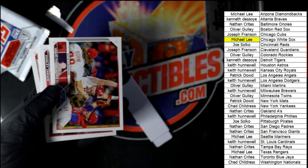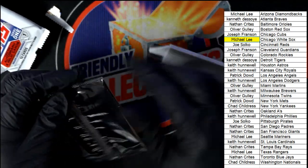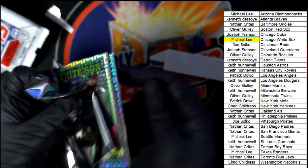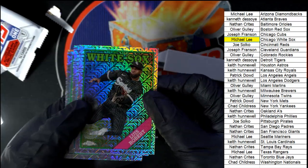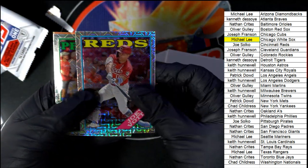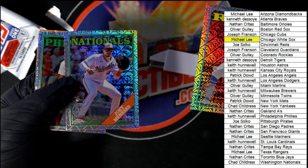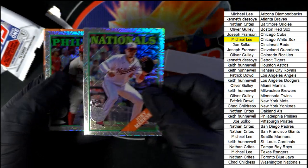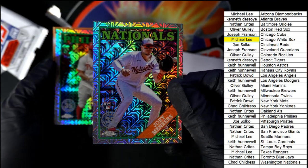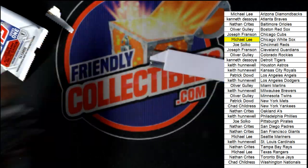Cardinals one-two punch insert. Come on big rookie! There we go — Nationals rookie card. Very nice.